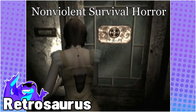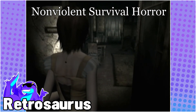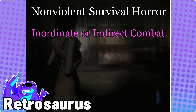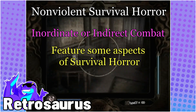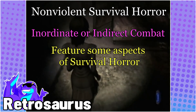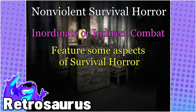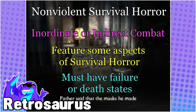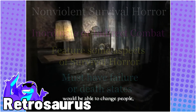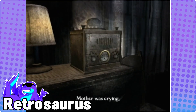Non-violent survival horror shares many aspects with both violent and passive styles while creating a unique take on the genre. These games use inordinate or indirect methods of combat to fill out the spectrum while retaining the hallmarks of survival horror. Due to the nature of this approach, it's difficult to put a single definition on it, but they must still feature survival aspects that include failure or death states. So to fully explore this style, let's jump into our two primary examples: Fatal Frame 4 and Michigan.